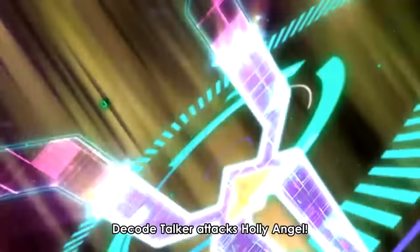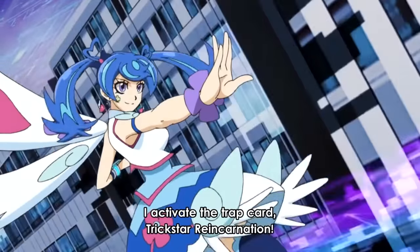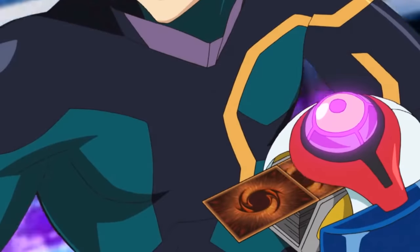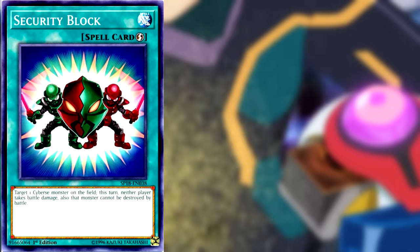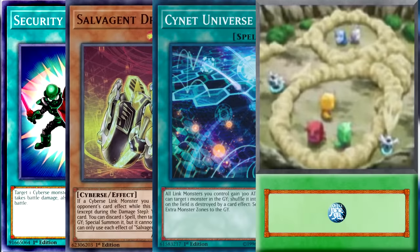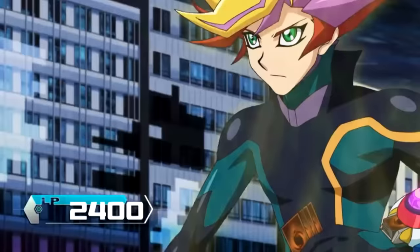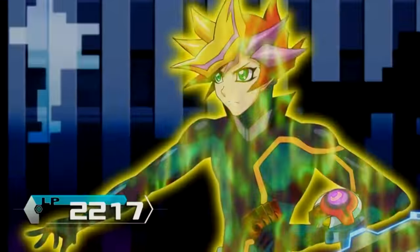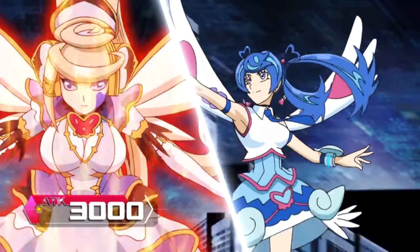Playmaker enters the battle phase and attacks Holly Angel. However, Blue Angel activates her set Trickstar Reincarnation, forcing Playmaker to banish his entire hand, then draw the same amount he banished. He gets Security Block, Salvagent Driver, Scinet Universe, and Frontline Disturbance. Since four cards were added to Playmaker's hand, he takes 800 damage via Lycoris' effect, and then a further 200 from Trickstar Light Stage. Since effect damage was dealt, Holly Angel's attack increases in unison.